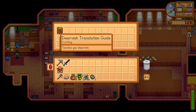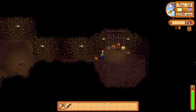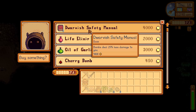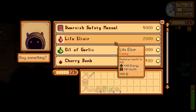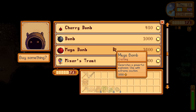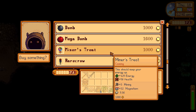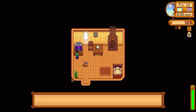Try to get the Dwarf Scrolls as quickly as you can to get the Dwarvish Translation Guide so you can chat with the Dwarf and purchase his wares. He sells the Dwarvish Safety Manual — it costs 4,000 gold but I recommend it because bombs deal 25% less damage to you. He also sells bombs but they're now more expensive than before, so I would only recommend purchasing bombs when you're making hundreds of thousands of gold in the endgame. For now, you're better off just making them yourself.